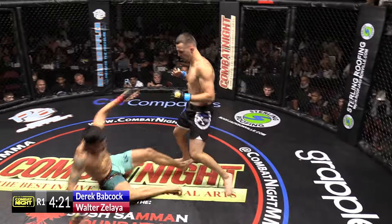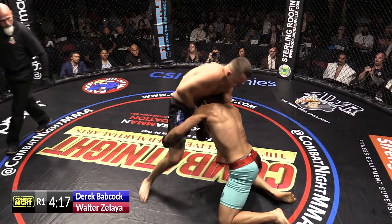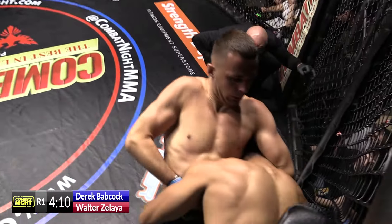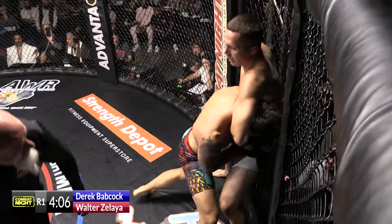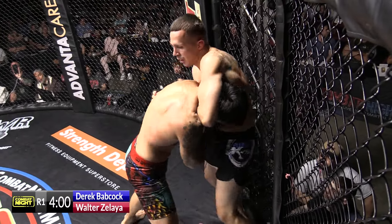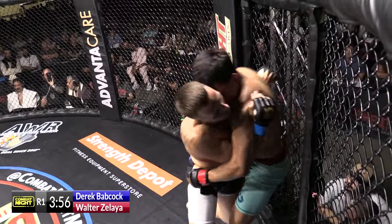Both cage work. Huge shot by Derek Babcock. Pushing that guillotine — he's got to run him into the fence, use the hips, push his butt into the wall, and just lean in. If it's not there, it's not there. The smart thing to do is bail, improve position. And there you can see Babcock has released the grip and pummeled to the underhook. Walter pops out.